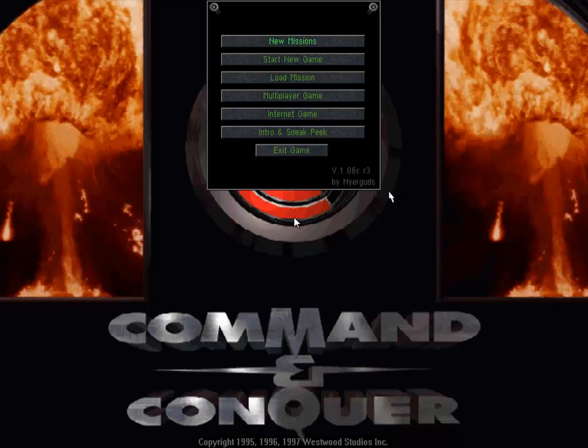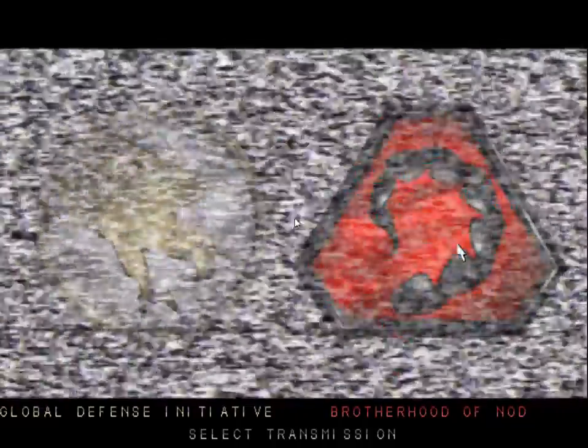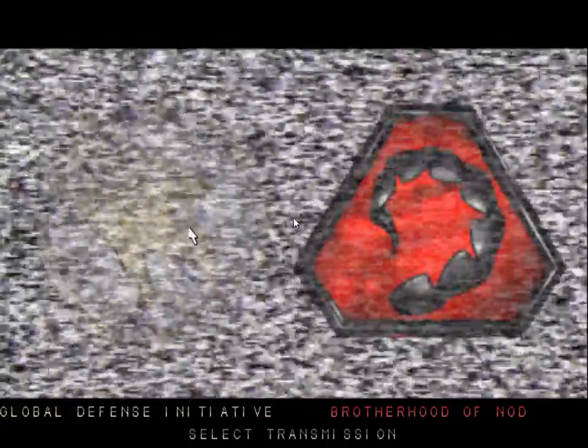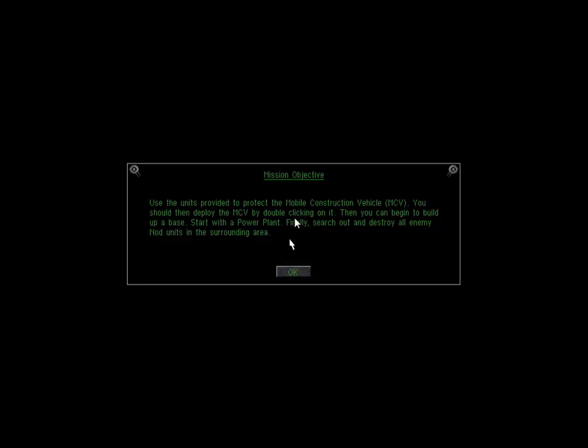Hello everybody and welcome to the new series, 90s Flashback. For this series we're going to be looking at various games from the 90s. Today we are looking at Command and Conquer, a classic from Westwood Studios that came out in 1995. Unfortunately there is no sound - I don't know why, hopefully I can figure it out. There's also no movies - I've decided to leave the movies out just for copyright issues.